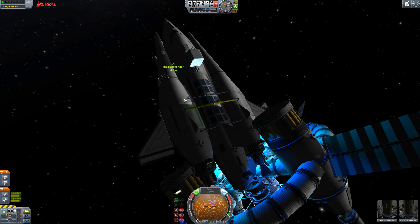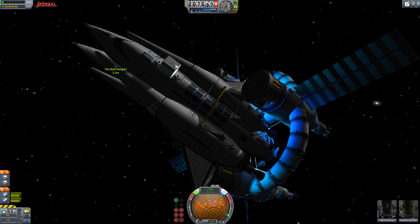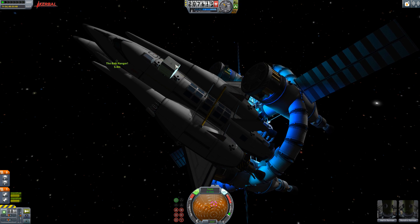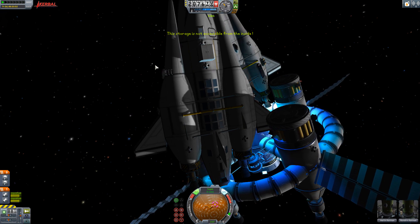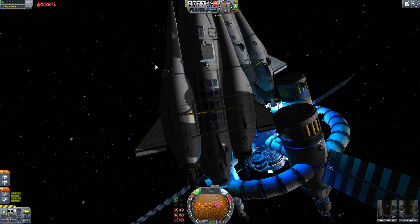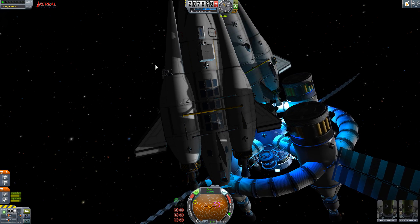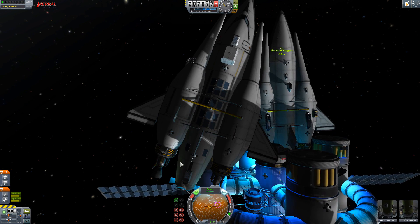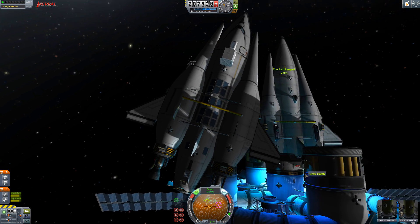I tried to set another one up, and the reason I set this one up was to counterbalance the problem with this one where it was sagging. I also brought it up with the KAS mod and the KIS mod. I didn't know which was which so I just installed both. They allow you to add container things - I can hold parts of ships in those and get kerbals to construct things on the fly. I filled it with struts and I was going to get my kerbals to fly out and strap the rocket to the Endurance.